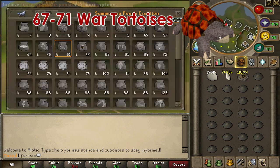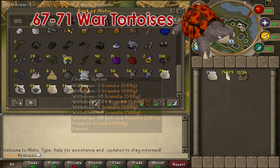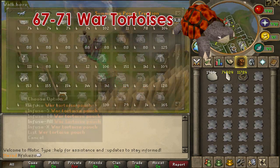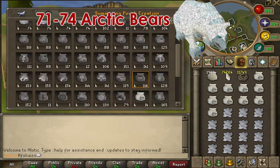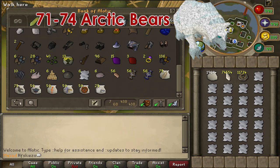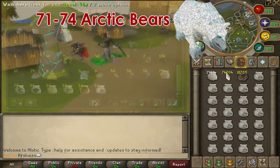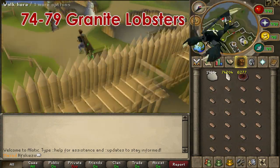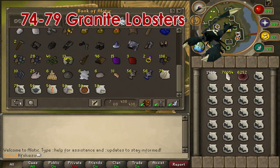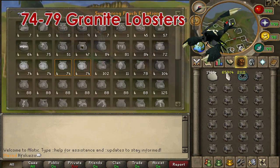From level 67 to 71, we are going to make war tortoises — we will need a tortoise shell and gold charms, spending 1 shard per pouch. From level 71 to 74, we are going to make arctic bears — we will need a polar cabot fur and gold charms, spending 14 shards per pouch. From level 74 to 79, we are going to make granite lobsters — we will need granite and crimson charms, spending 166 shards per pouch.